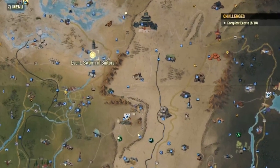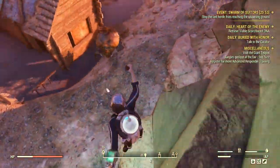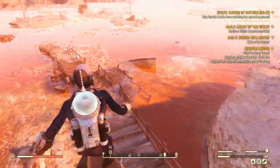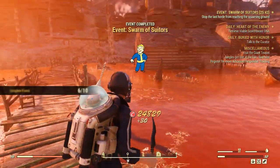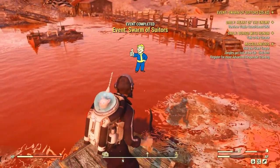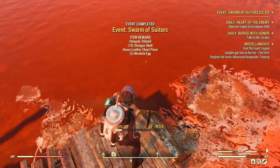Swarm of the Mutants is another great example because the event goes by really quickly. You only have to find these mirelurks that get stuck in the rocks, in the houses, in the bridges. If you manage to find and kill them quickly, the event goes by under five minutes. So that's another option for your list.